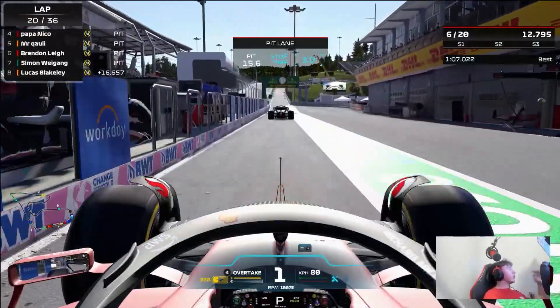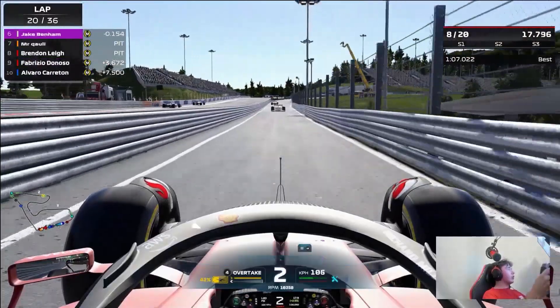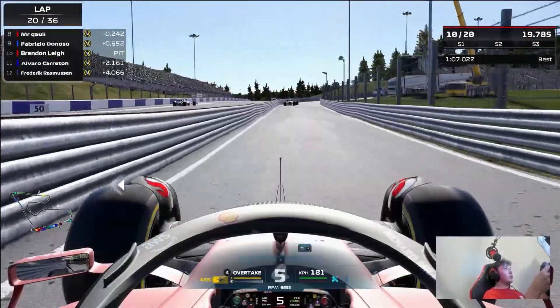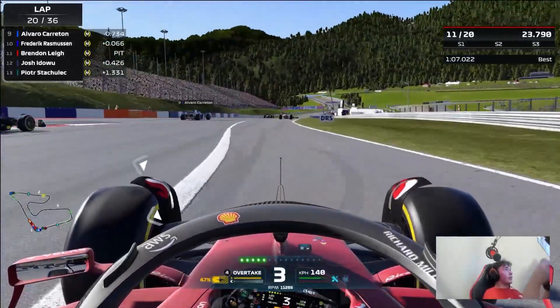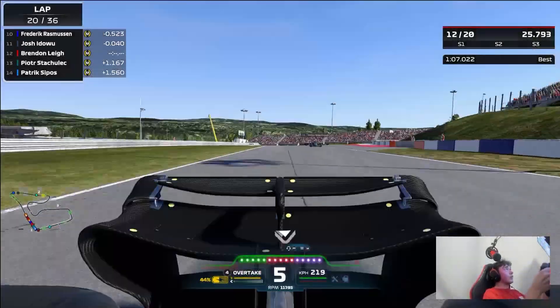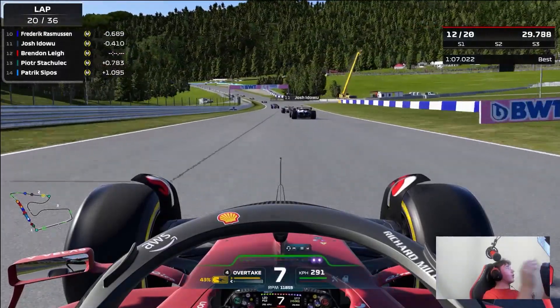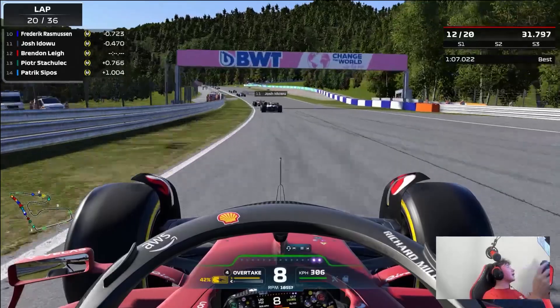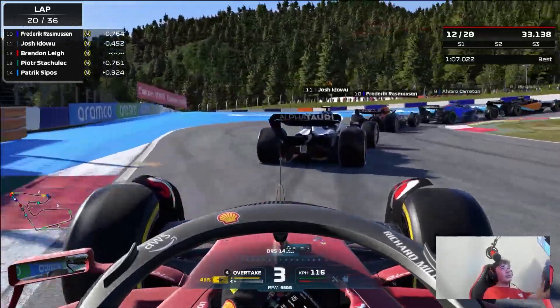That's really going to hurt our race and our ability to get a good result here, because we lost a second and the grid is so stacked. You can see coming out of the pit lane — one second would have put us ahead of Frederick, would have put us ahead of Josh Ioader. So that's really put us in a bad position. Now we have to really focus to get our tyres warmed up. You can see I'm quite animated on the face cam because I was really upset about that.